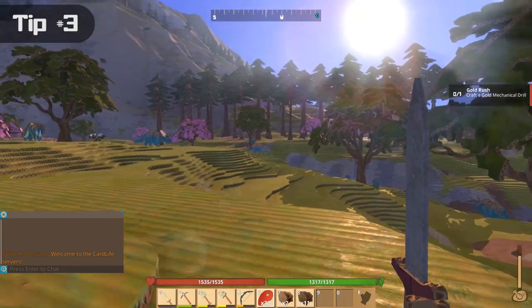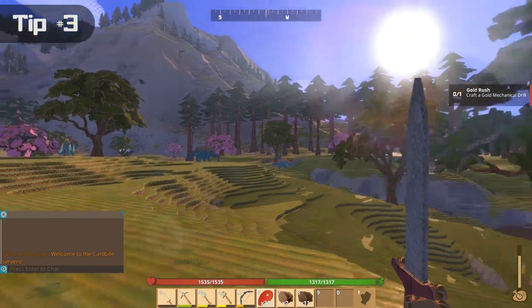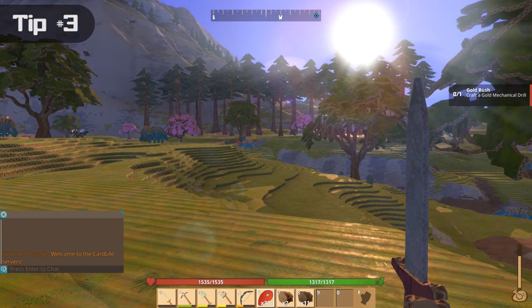If you find any creatures with a red outline, that means they are an elite creature. This is an elite Triceratops. A regular one will not drop a soul, but an elite one will.